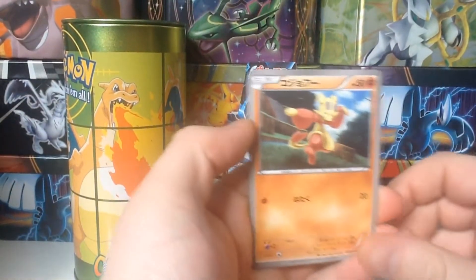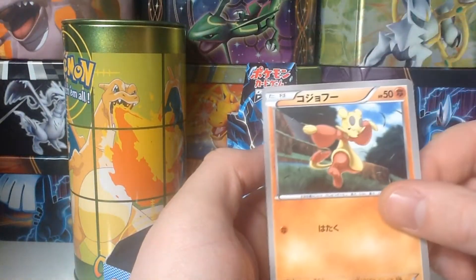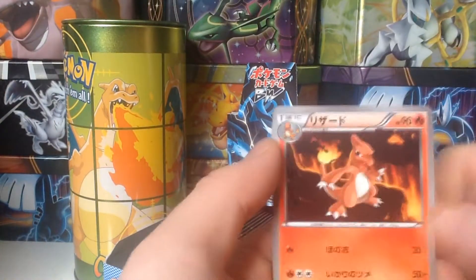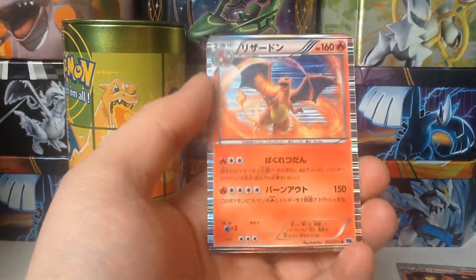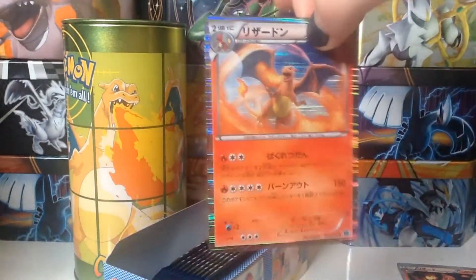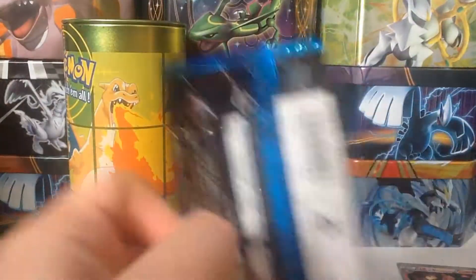I think we've got a good one. First up, we've got Mianfu. Then Lopunny. Charmeleon. Oh my god! Is that a good one? Charizard is what I wanted! And Mamoswine. So glorious! I'm going to sleeve this up. I do have my sleeves here.